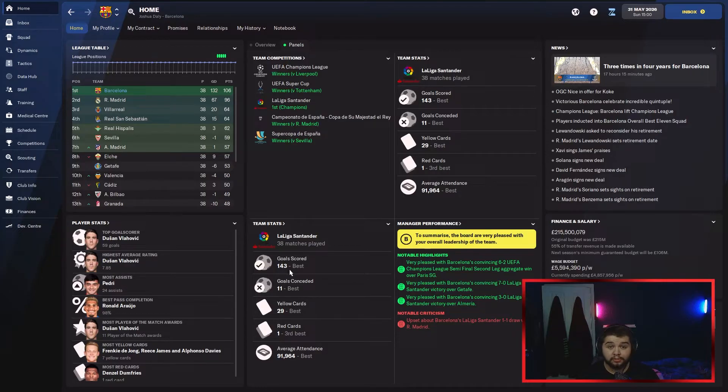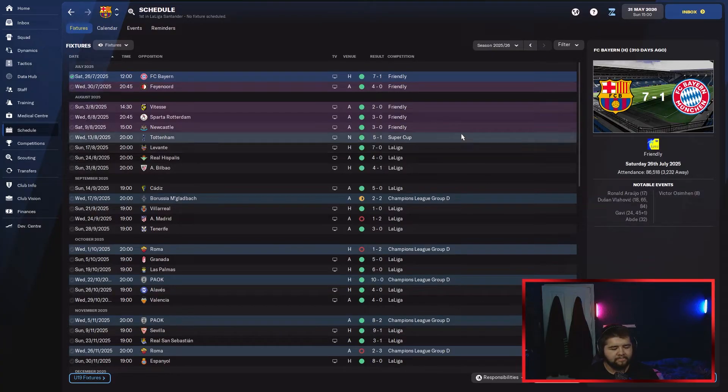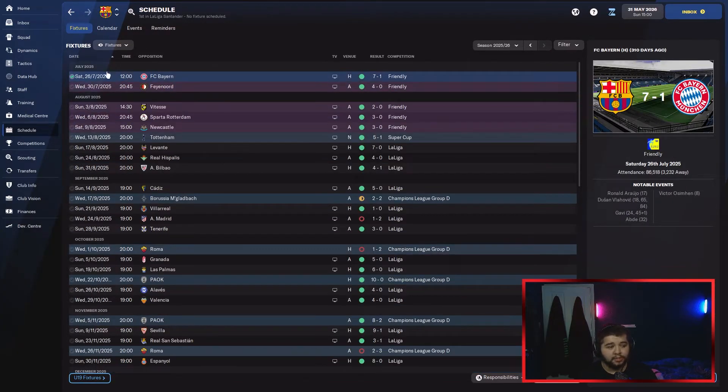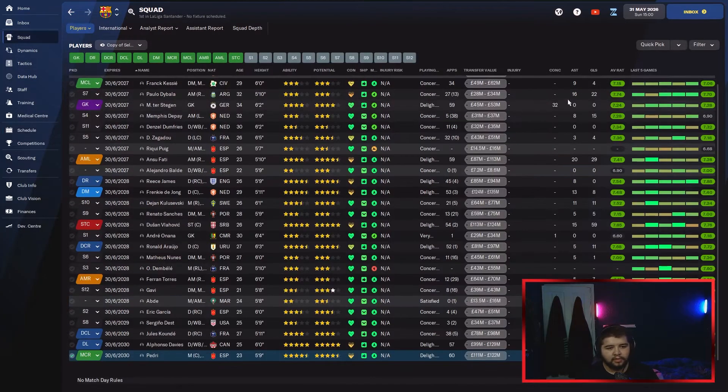We were the best at scoring goals — 143 — and only conceded 11. 11 conceded, that is next to nothing. Vlahovic scored 59 goals, being so consistent at the highest level. Pedri with 24 assists — a player that is definitely cemented into the first team now. We were also involved in the FIFA Club World Cup, which we won in the final against Bayern. Absolutely ridiculous amounts of trophies.